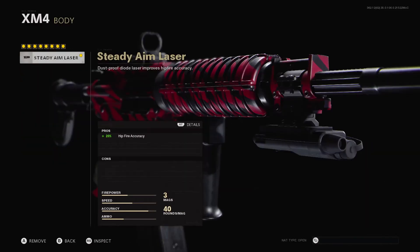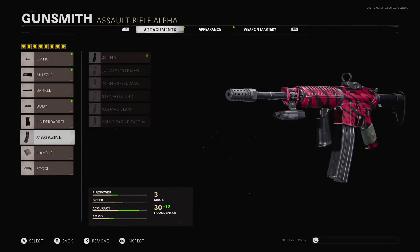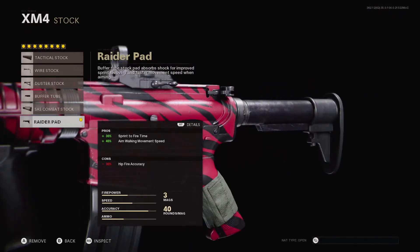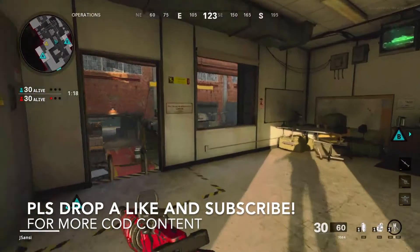For the body, obviously the Steady Aim Laser. For under barrel, rock the Field Agent Grip to give you the most accurate, lowest recoil shot possible. For the magazine, I'm rocking the 40-round mag because it gives me 10 extra shots and does not slow my ADS at all. For handle, obviously Airborne Elastic Wrap, and for stock, obviously the Raider Pad. Both the Airborne Elastic Wrap and the Raider Pad are going to improve your ADS and sprint-to-fire time massively — really important for this weapon.